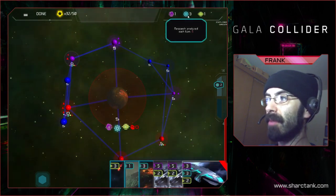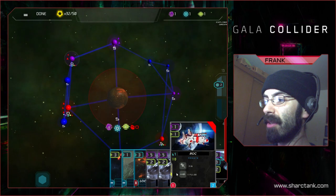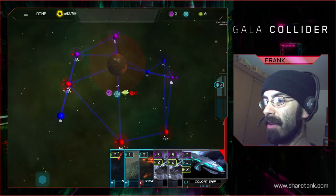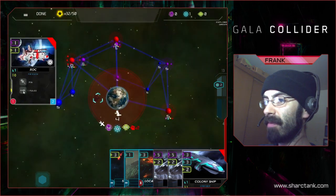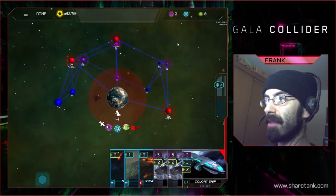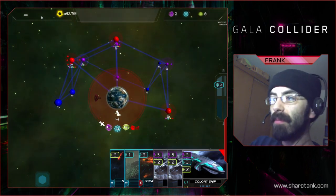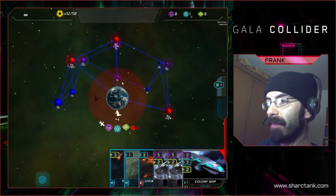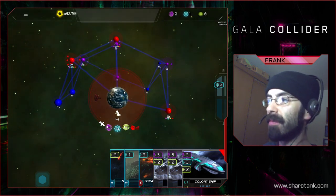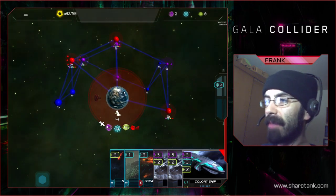Oh perfect — I can even build this. Let's put that down there. A pin is great because now they can't leave the system that they're in, so we want to keep that kind of stuff up. That ended up working out. One of the things I'm going to need to do is protect that — oh shit! He colonized that world. That's real bad.